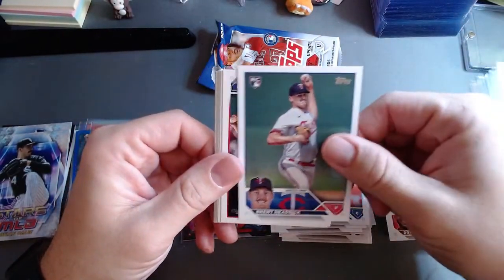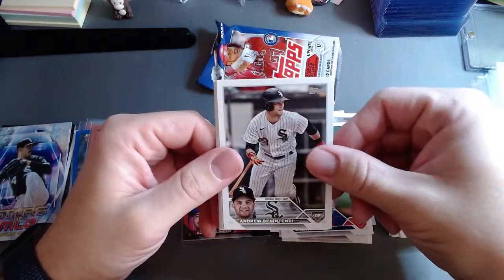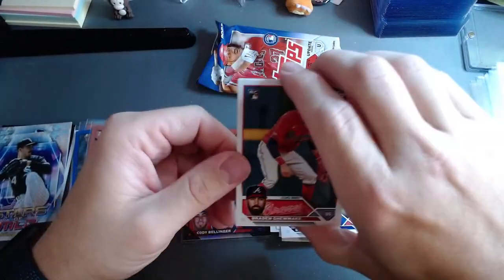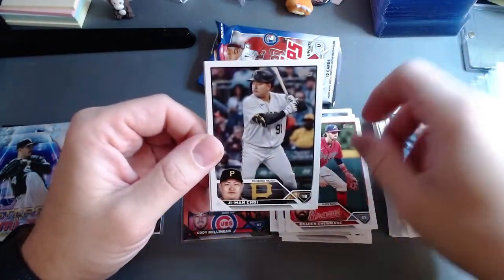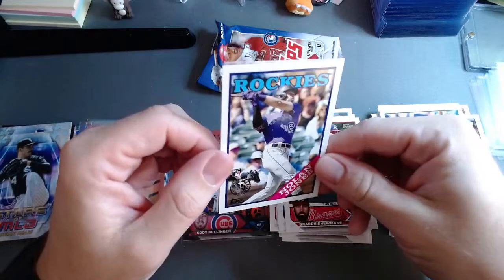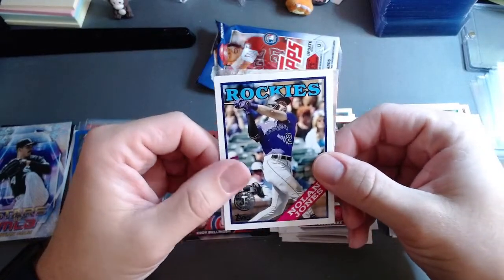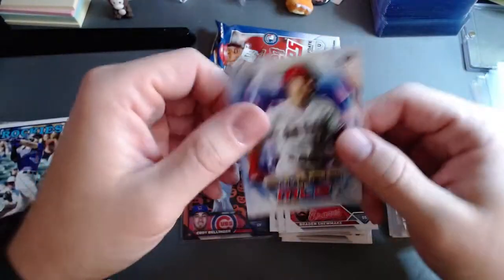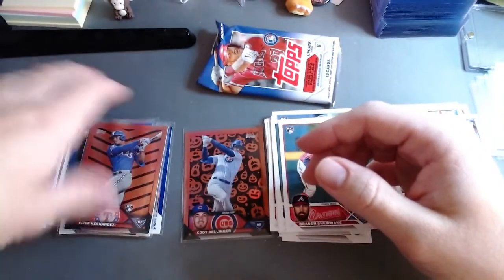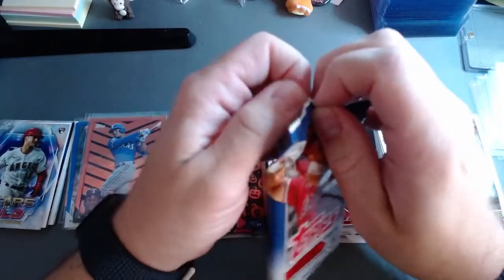Still have not even gotten a base Corbin Carroll — it's just so rude at this point. Another '88 for Nolan Jones — that's the Rockies. I love the '88s, they're cool. And a Logan O'Hoppe rookie card for the Stars of the MLB. Into our last pack — we've pulled some decent stuff. The Cody Bellinger I think was probably the best thing we're gonna pull.